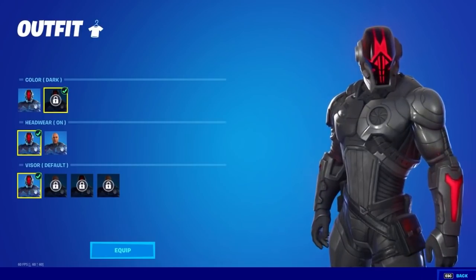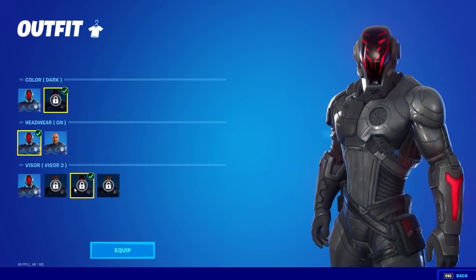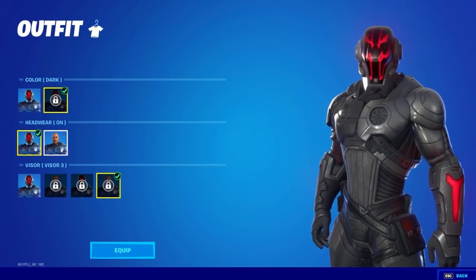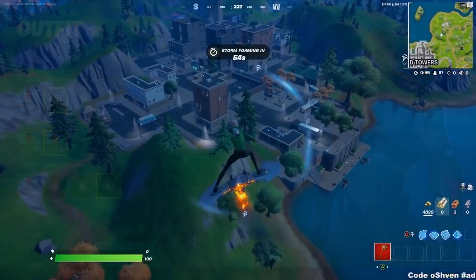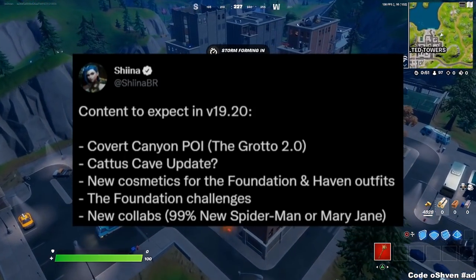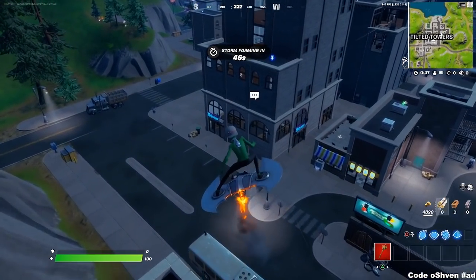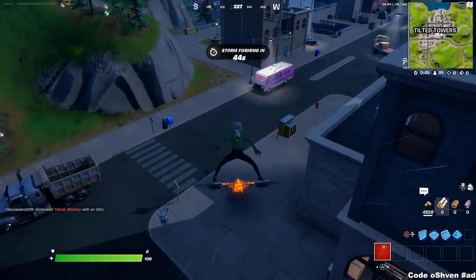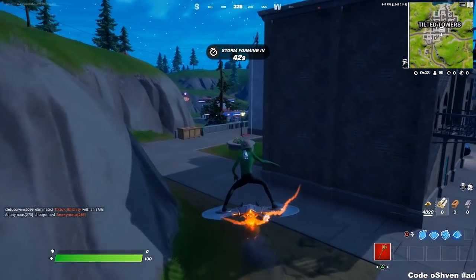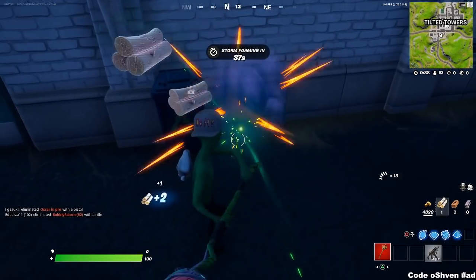We have new collabs coming out later this month in Fortnite. There's a 99% chance, as you guys can see here on screen, that it's going to be a new Spider-Man skin or a Mary Jane skin — or it could be both. It could be a bundle, which I'll get more into in a second. It could even be a free skin bundle.